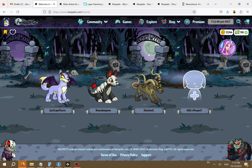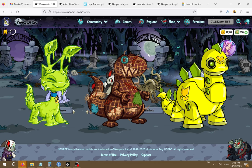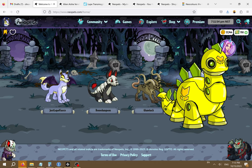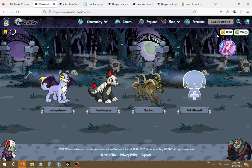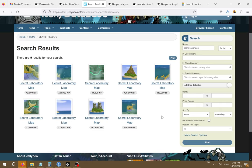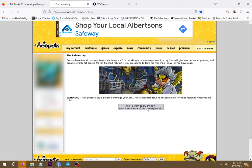Some pet colors are mostly only available through other means. Snot, burlap, and robot are just a few examples of pet colors that can mostly only be obtained through the secret laboratory ray. The location of the ray can be unlocked by assembling all nine pieces of the secret laboratory map. You can get these in random events or through dailies, but you can also try to buy them through user shops. The hard part is that all nine pieces have the same name so searching for a specific piece can be a little hard. Many people sell the complete set on the trading post. Whenever I've been forced to start a new Neopets account, unlocking the lab ray is usually the first thing I try to do.